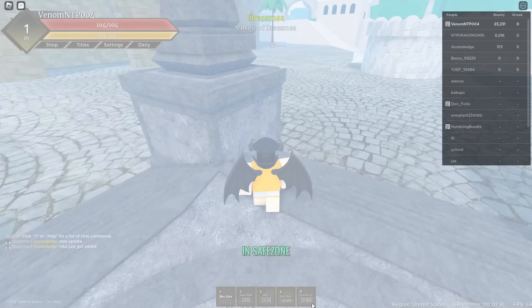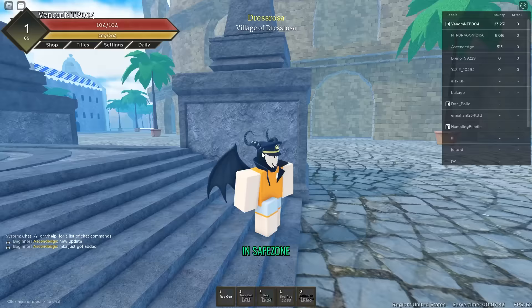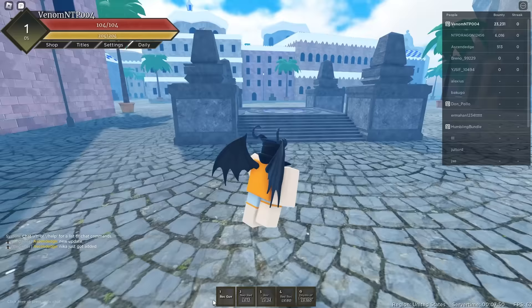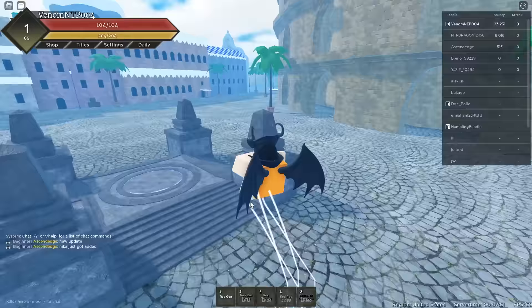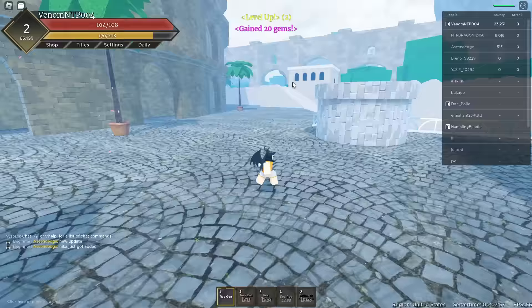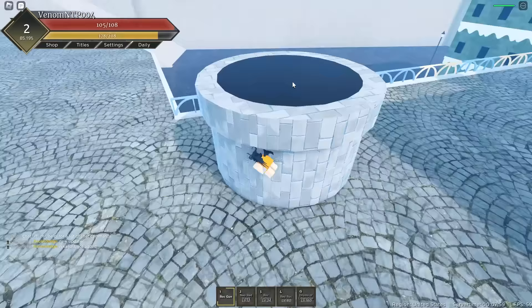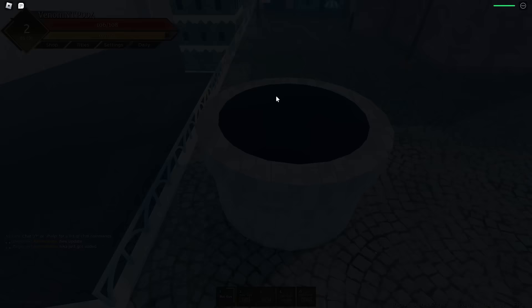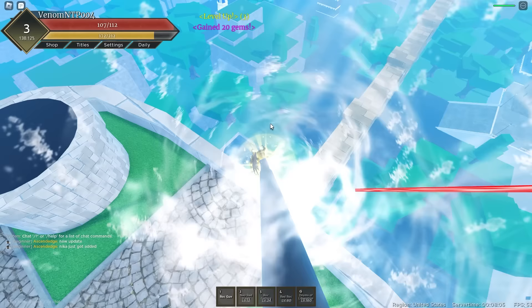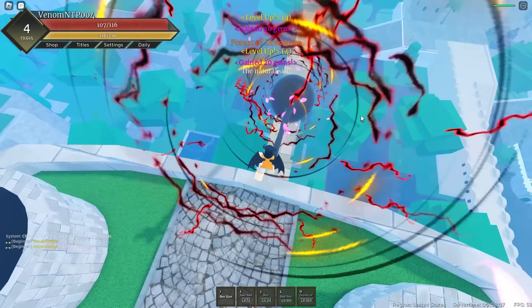I don't know what level you max it out at. Okay, 160. Holy. I look kind of ugly right now but don't worry, I'll get the Luffy fit on later on. We start off with the first move which is Rock Gun — let's check it out. What is this? Holy, this looks so clean. Oh my god, that looks so good.